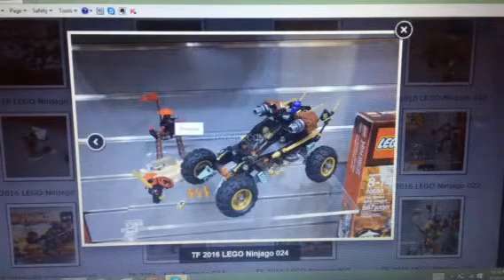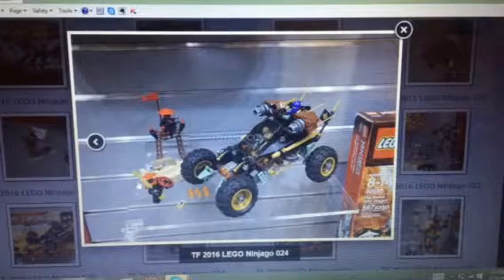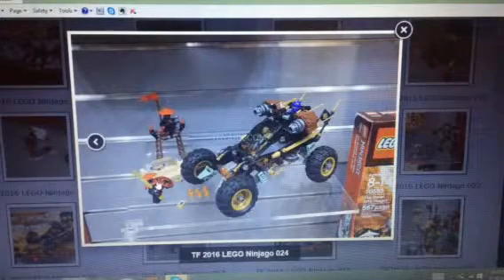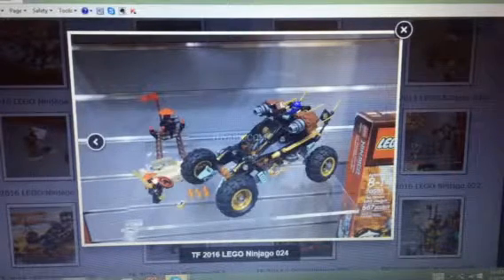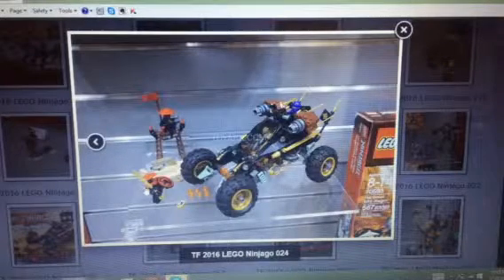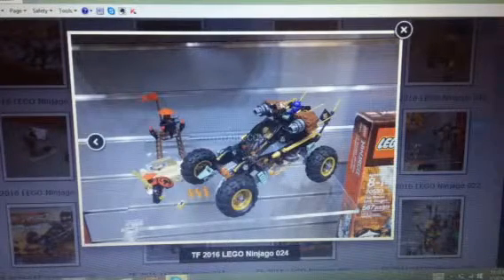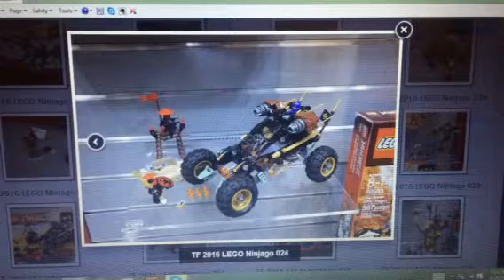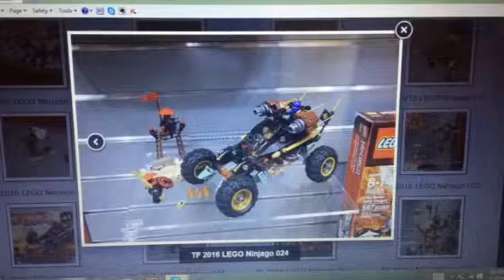Let's start with the minifigs. We got the Stone Warriors. The only difference is that the small ones are with just the white hats. They have red faces instead of blue. I wonder if they have any new printing at all — I hope they do. And one of them has a sword — those apple green swords are pretty, I think they're the important ones.